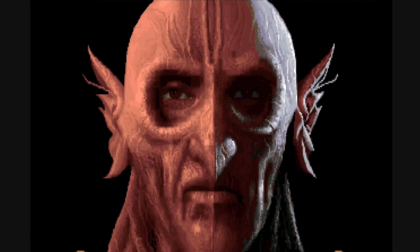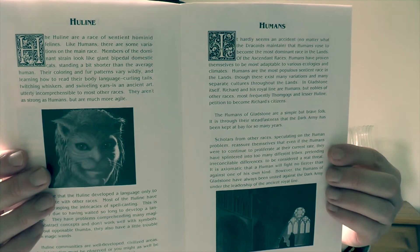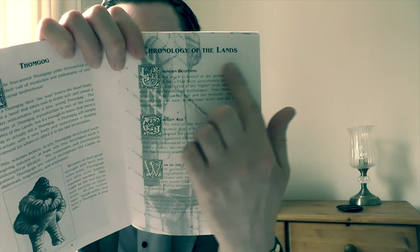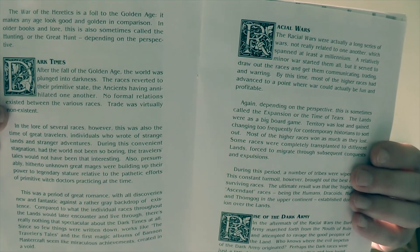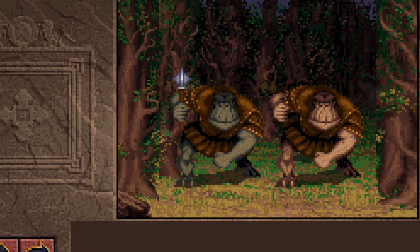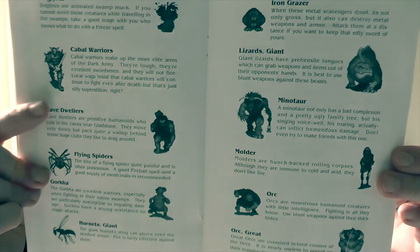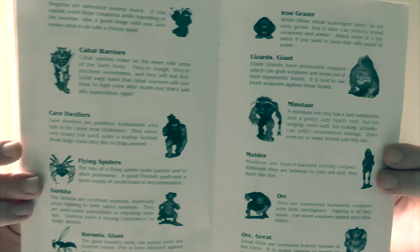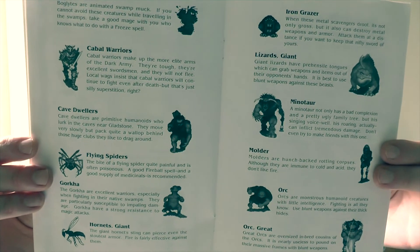If you take a look at this booklet here, it covers the different races and also gives you a chronology — a history of the Lands of Lore. It also gives you a little look at the beasts of the lands. There are more monsters than this in the actual game, but it gives you a little taster of what you're going to be up against when you enter the dungeons and the dark, forbidden places inside the lands.